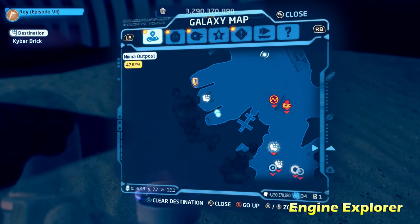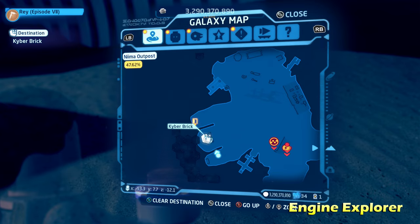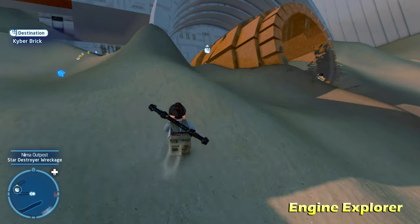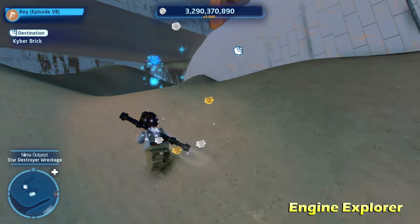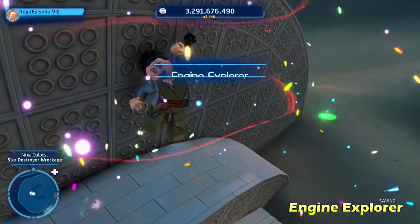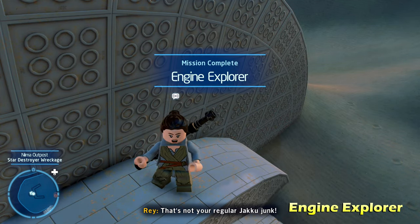Next up, we're going to do Engine Explorer on the left side of the map, kind of semi-near the landing zone. It's going to be this massive engine. All you have to do is walk up behind it and jump up and get the kyber brick for Engine Explorer. Very, very easy.